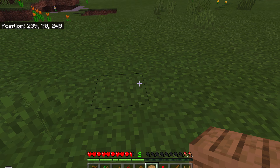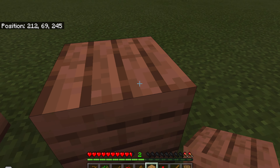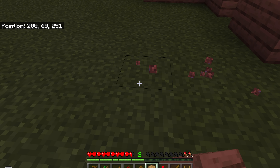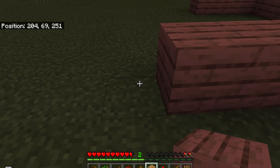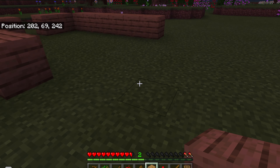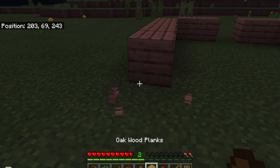We're going to find a space to build a house. This is the first layer of the house. I cut off the corners because I didn't want to waste our planks. This is the fourth layer of the house.